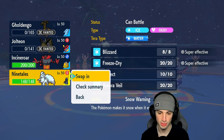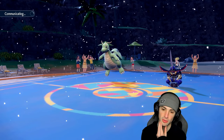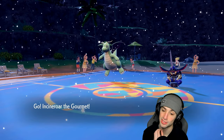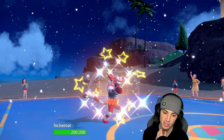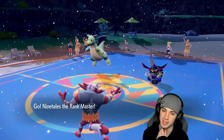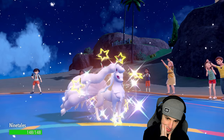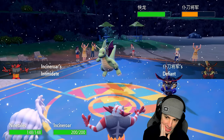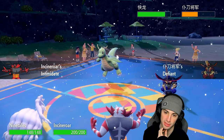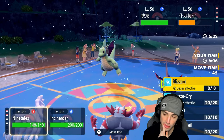Now we're sitting with a Dragonite — probably Choice Band with Extreme Speed — it's not a terrible position. We still definitely have a shot at winning this game. King Gambit did some work early on. We go into Ninetales and we'll see if Dragonite is Inner Focus or Multiscale. I really hope it's Multiscale because Intimidate would work wonders here — but chances are it's Inner Focus, right?